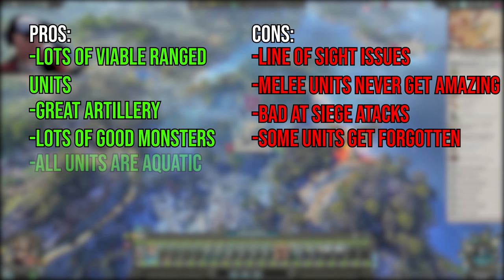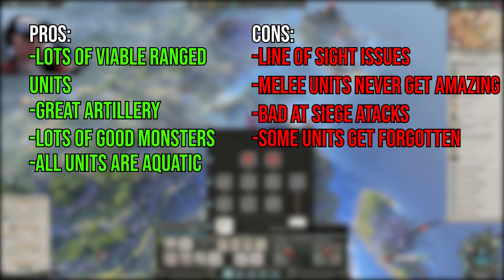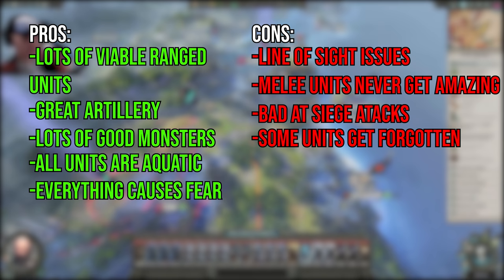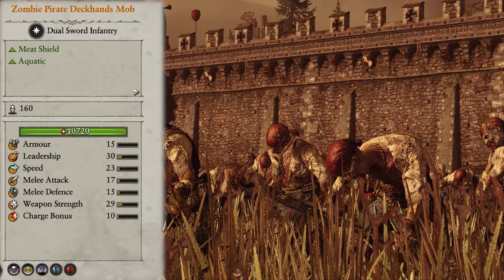Like pirates, pretty much every unit in the roster is aquatic, meaning they can't be slowed down by water — a very niche but good effect. One final thing to note is that, like Vampire Counts, basically everything in your roster causes fear, so will have a gradual effect on enemy leadership if you can keep them in sustained combat for a long time. In wars of attrition, this can mean the difference between victory and defeat, even if you're up against more elite units.